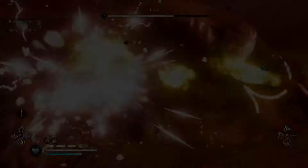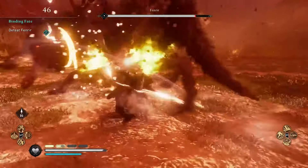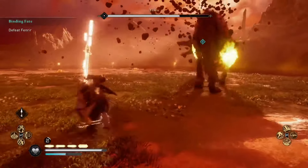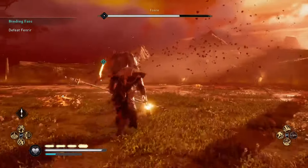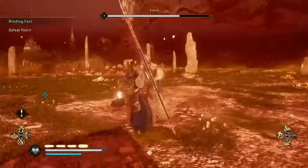Now all of Fenrir's weak points are at the back of his legs, so best aim your Focus of the Nornir shots at him. Pretty much any attack you're doing, you'll always want to aim for his legs, particularly the back ones, as it's incredibly difficult for him to spin around and get you if you're exactly behind him.